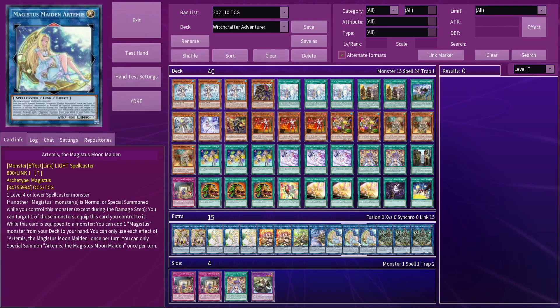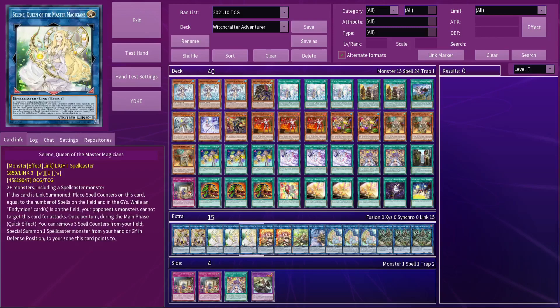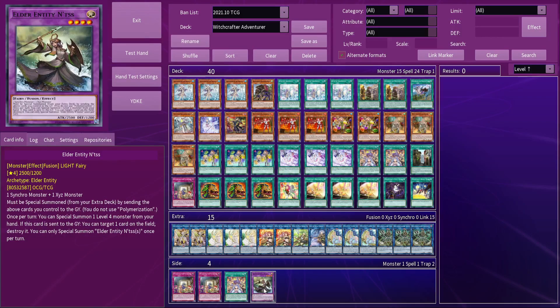Relinquished and Artemis help you link away your low levels, either to get them into the graveyard to use their graveyard effects, or then to summon them back via Witchcrafter Holiday. The Chalmers can help you link up into Selene, who in turn can either summon back your Witchcrafter boss monsters or help you make an Accesscode. Feel free to also throw in some Anti-Dogmatica cards like Elder Entity N'tss in your extra deck, just in case you end up fighting them.